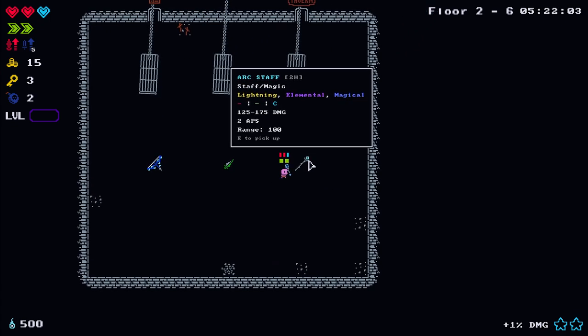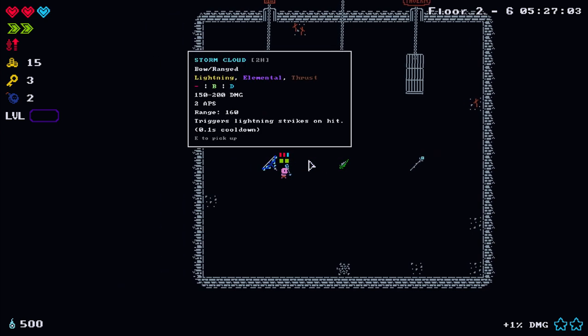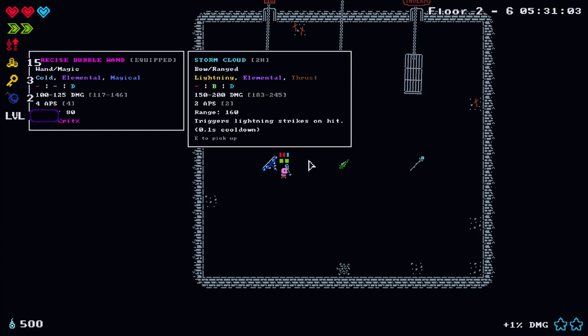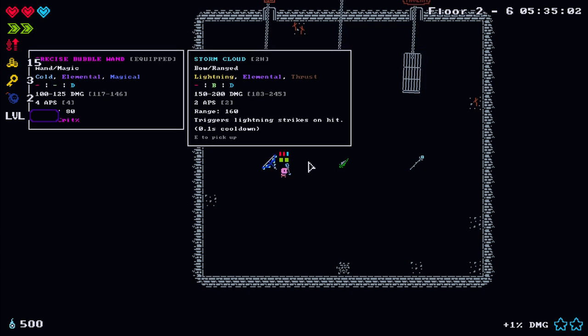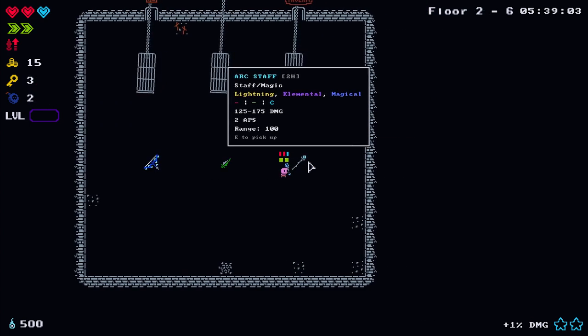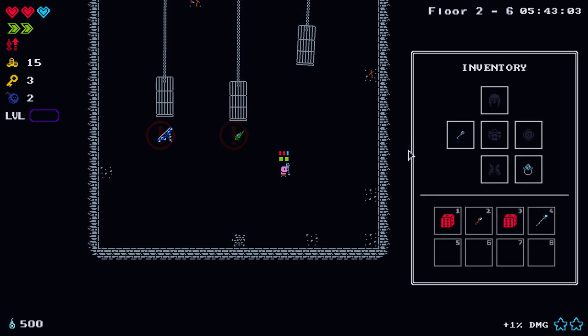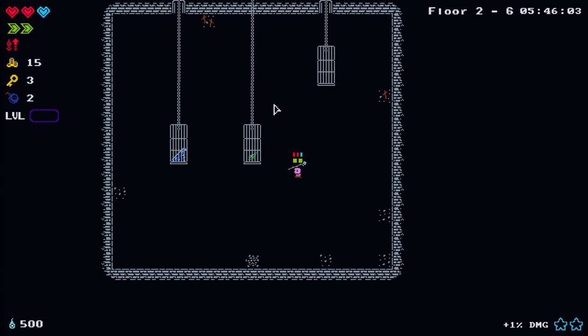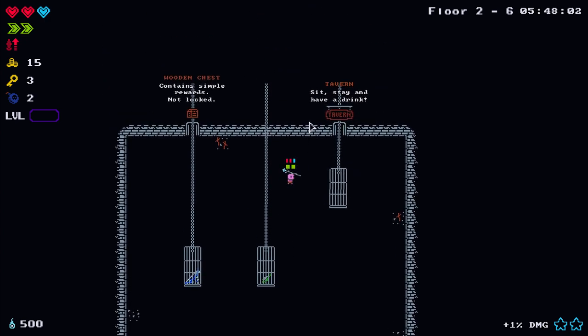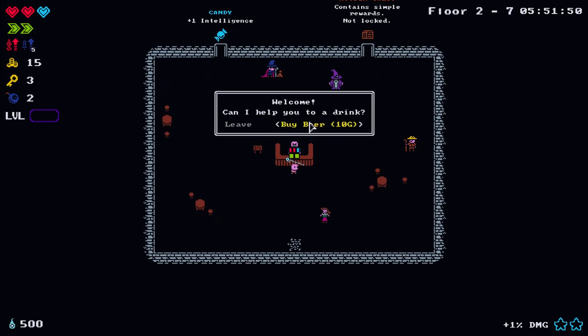In this armory there are three different types of weapons. The storm cloud looks quite good even though it hasn't got the best intelligence. The arc staff seems quite interesting too - I want to try it. Oh, very zappy! There's a tavern here - remember we've got permanent tipsiness stacks, so from the barkeep we can buy one beer for an 8% permanent damage boost.